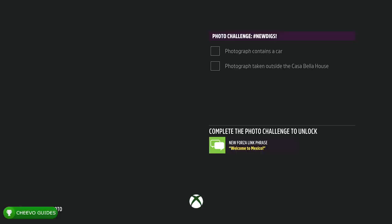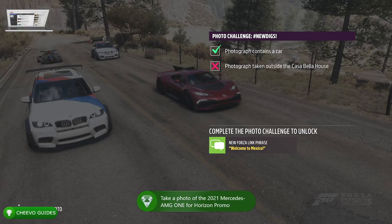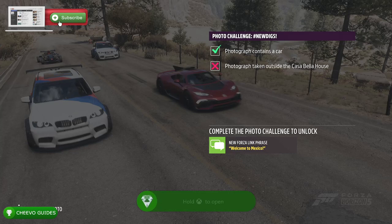You just need to take a picture of it and that's going to unlock a super easy achievement called 'album cover', worth 10 gamer score. Aside from that, make sure you guys check out my other video guides related to Forza Horizon 5.